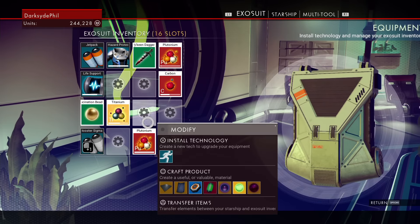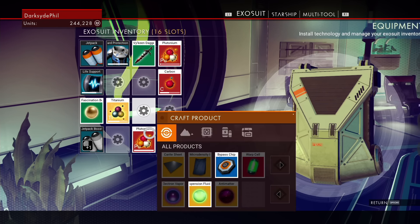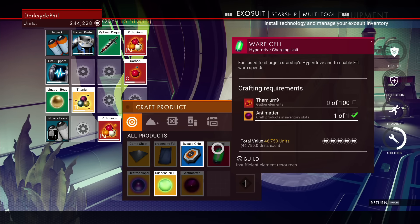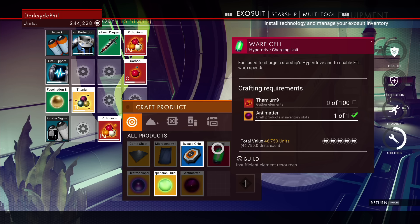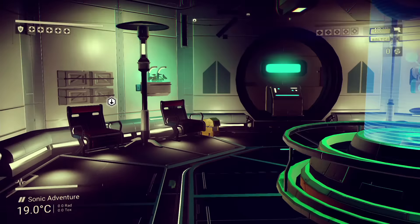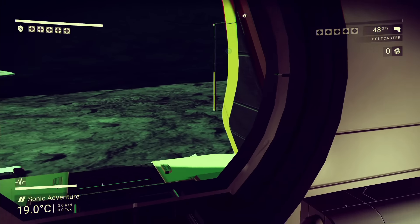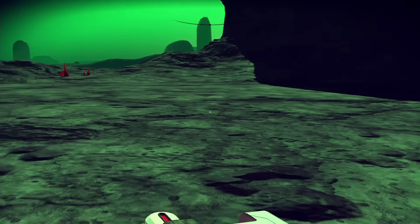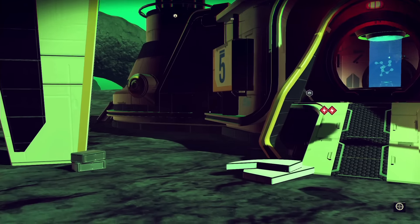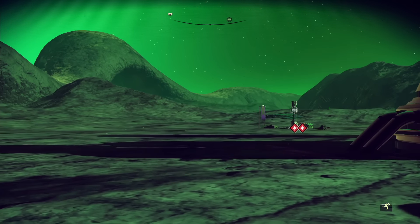Alright, I'm pretty sure I can already craft this stuff. A warp cell needs one antimatter and thamium — I just need 100 thamium and I can make a warp cell right now, because I have antimatter. I just gotta find enough thamium to do it. Maybe it won't be that hard. I gotta find those red plants, or somewhere to buy it.